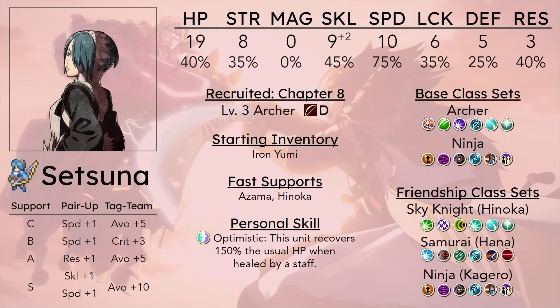That problem is especially true with the Ninja class line, which a lot of units would kill to have as their Heart Seal class. But Setsuna really doesn't benefit from it because shurikens have such low might. The brass shuriken she'll have to start with — since she will have E-rank shurikens — has 2 might. Her Strength stat at base is 8, so taking the reduction from Archer to Ninja and being stuck with a 2 might weapon will make it very difficult for her to do any damage. You definitely want to level her up enough to get Quick Draw before you even think about reclassing into Ninja.